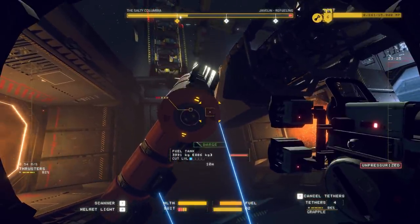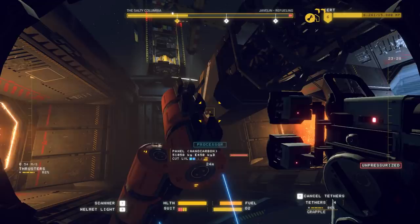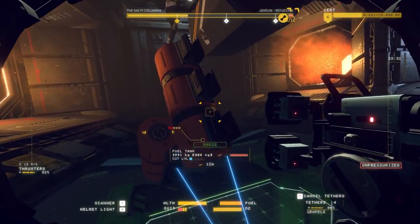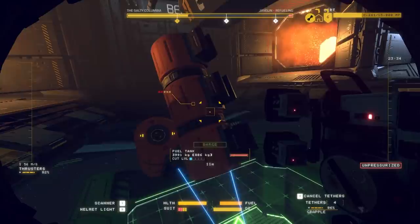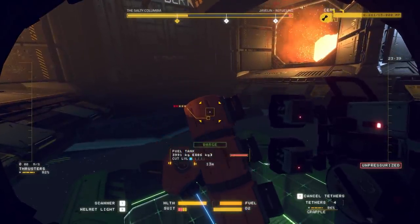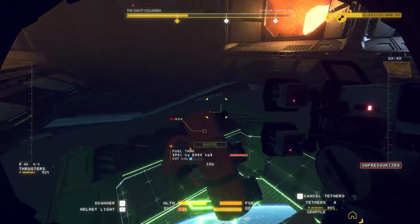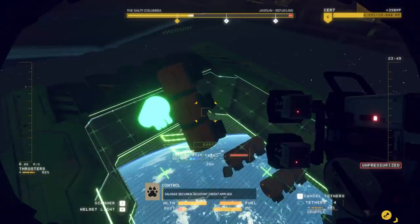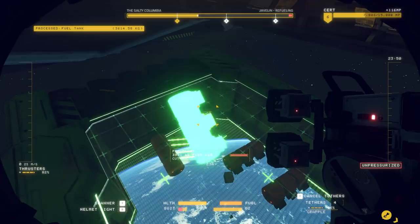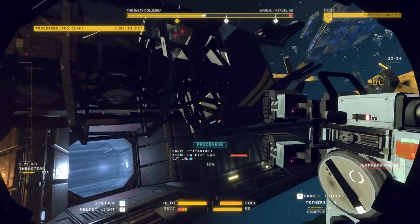Those fuel tanks are worth a lot — easy LT and money. That's 17 just for that. These fuel tanks are worth vaguely about as much as a whole ship — one of the smaller ones. That's worth a lot.